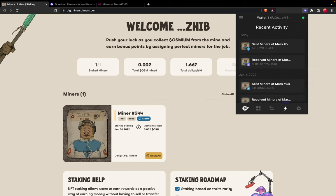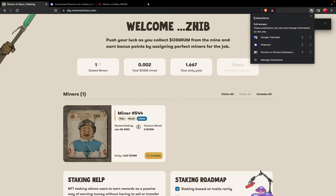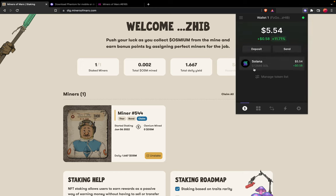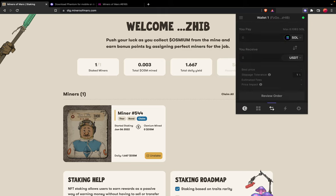I'll approve the transaction, and within a few seconds I will get the osmium in my Phantom wallet. Checking the transaction, yes — it says I received 0.00206 osmium. Going to my main wallet it should update automatically, and yes we now have the osmium right there.